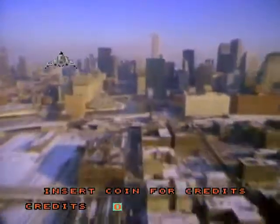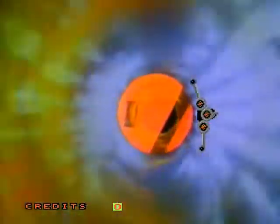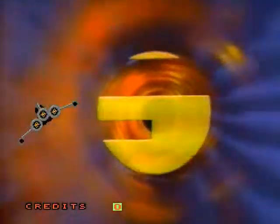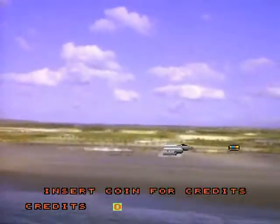Use the joystick to maneuver the fighter plane. Hold down the trigger for continuous firing. Use the panel buttons to roll the plane to the right or left, or to change the direction of fire.